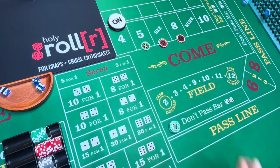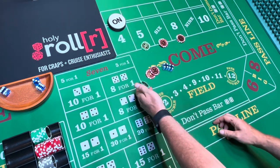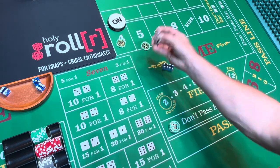I roll again to miss the 4. A 3 rolls — nothing. I roll again to miss the 4. The 8 hits, I win 35. I buy the 4 for 25 and rack the 10.